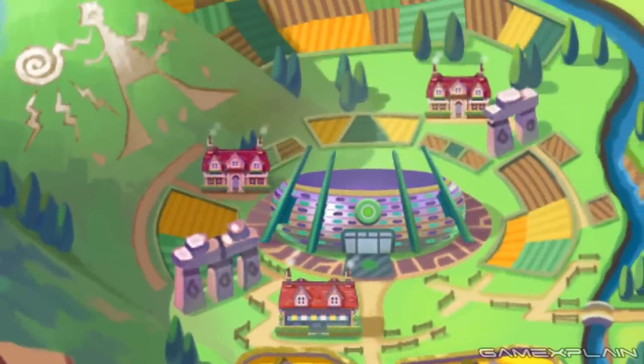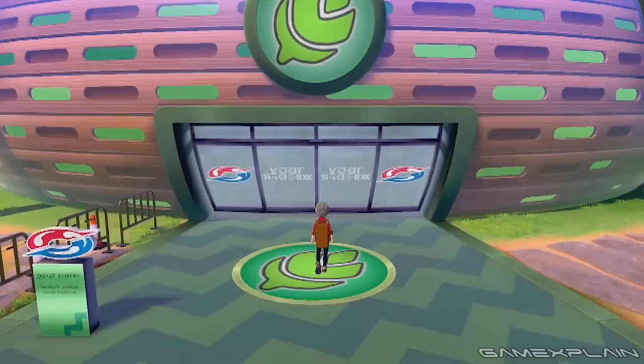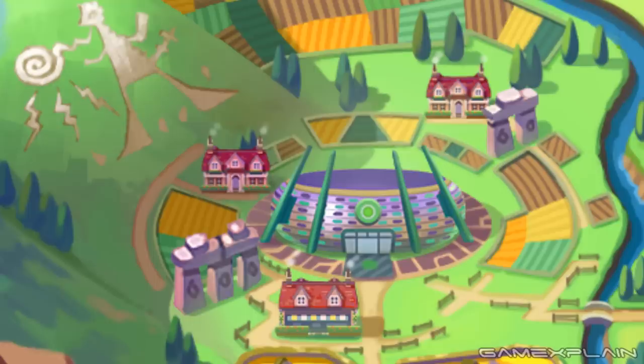This is where we got our best look at the new stadiums in the trailer, specifically that this is the Grass Stadium. It's also the location of the hillside artwork of the presumed Legendary. The location of this town is roughly near Yorkshire in the UK and matches much of that area.